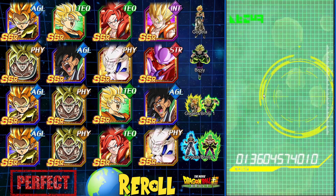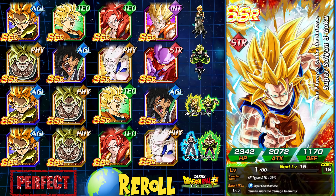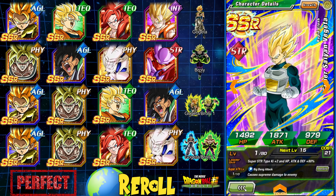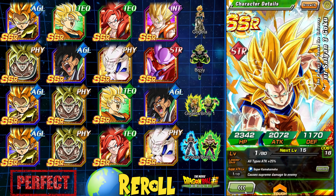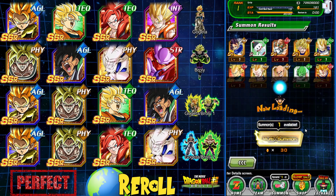We're gonna be in good shape if we can pull the Gogeta blue. Super Saiyan 3 Goku here — he easy A's now. Not too bad, not too bad. He actually goes really well with the fusion team with LR Super Gogeta. That's okay — I'm okay with this multi summon here.